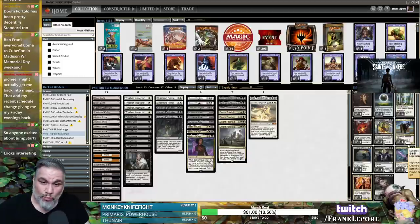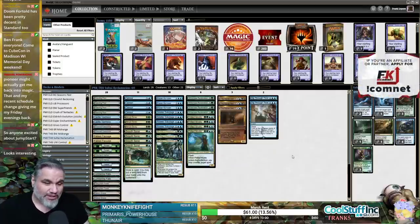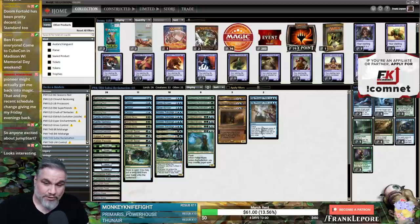We just borrowed a bunch of cards from Manatraders.com, so if you guys are looking for a sweet subscription service to test out Pioneer, Modern, or Standard on Magic Online, check out Manatraders.com with the link and promo code down in the description. You'll get 20% off the first three months of any subscription, which is a great deal, and you can support the channel by doing so.